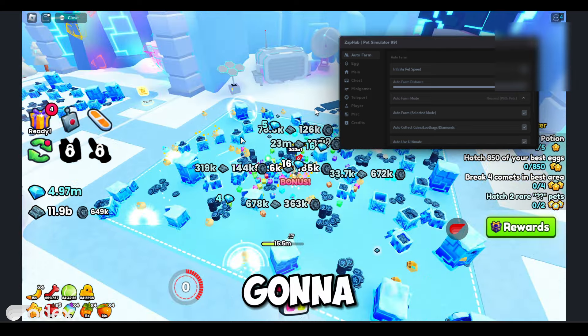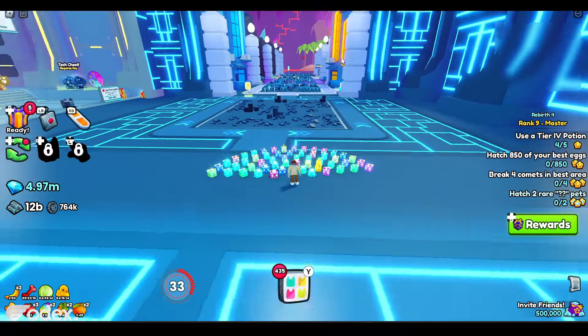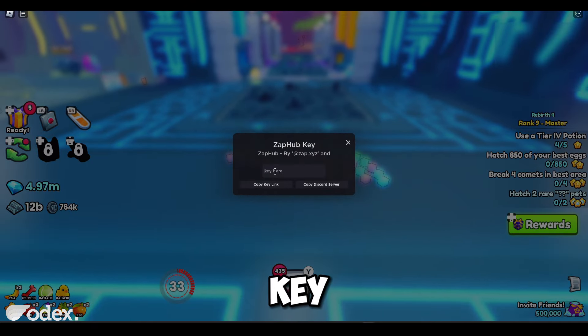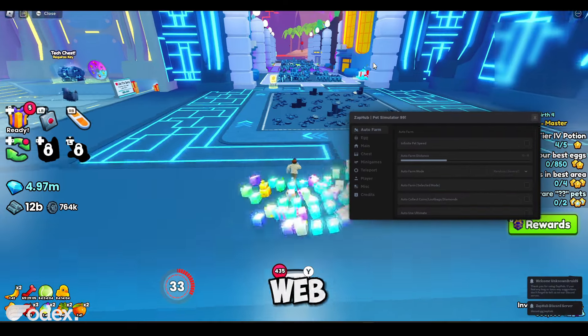I'm now switching to the web version of Roblox. The exploit I'll be using here is called RO-EXEC — it's a new paid exploit for the Windows web browser version of Roblox, not the Microsoft Store version. I'll paste in the Zap Hub script and execute it. Wait for it to load, paste in the key, hit enter — correct key — and Zap Hub is now loaded on the web version of Roblox as well.